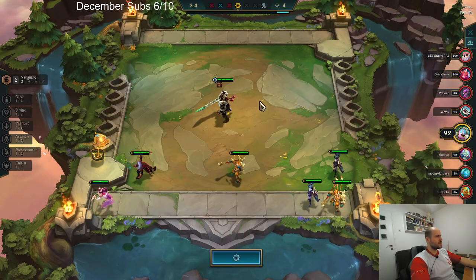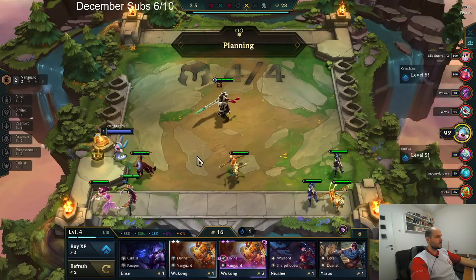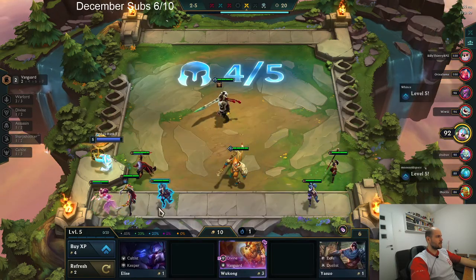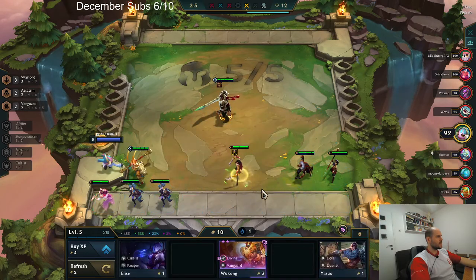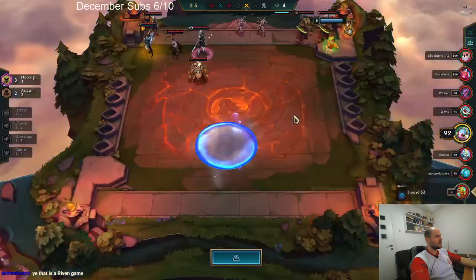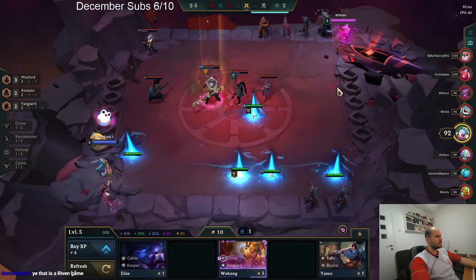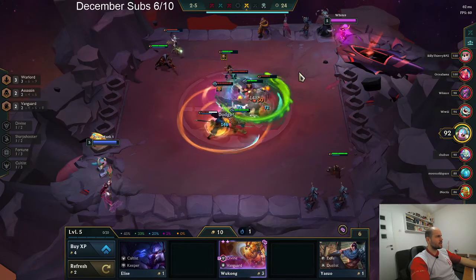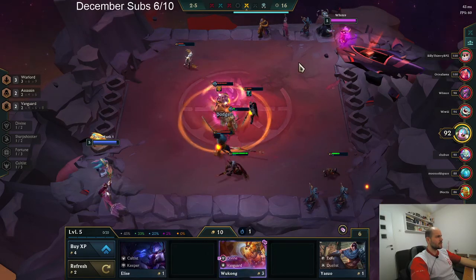Right now we're building for a 4-cost legendary. Obviously we're going to be on Katarina for now. Looking like a Riven game. At least they're gathering up nicely around the Garen, so Garen's going to spin. Oh wow, I lined up nicely for the Lux though. That's not very good.